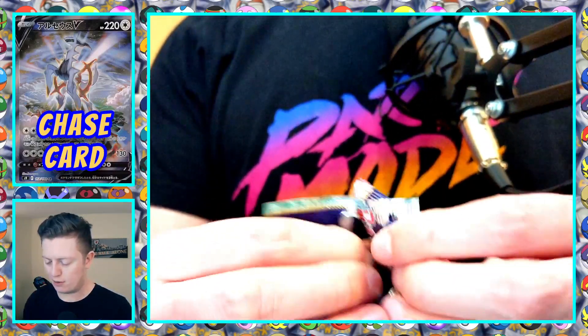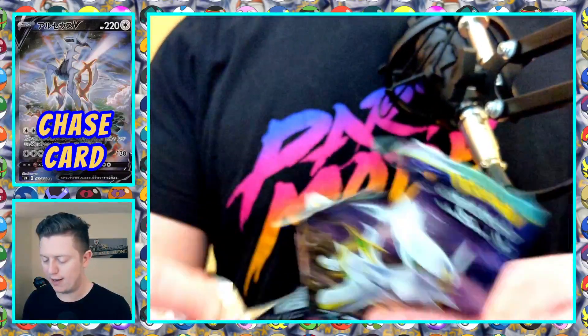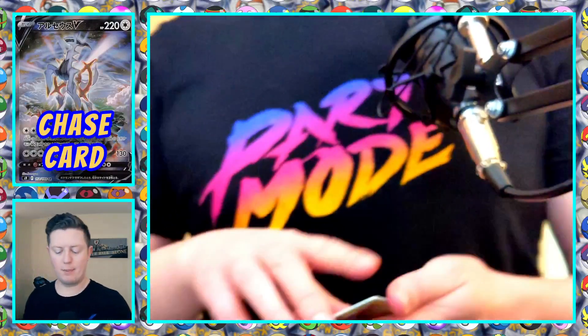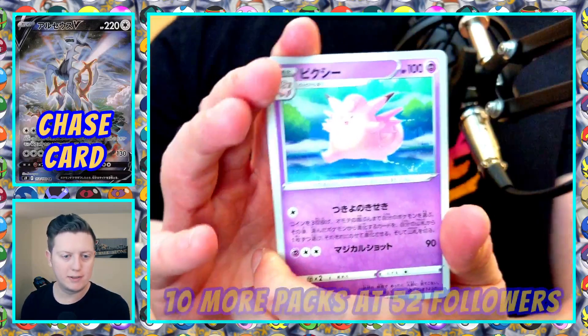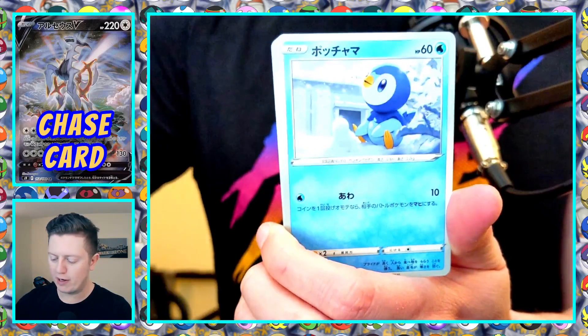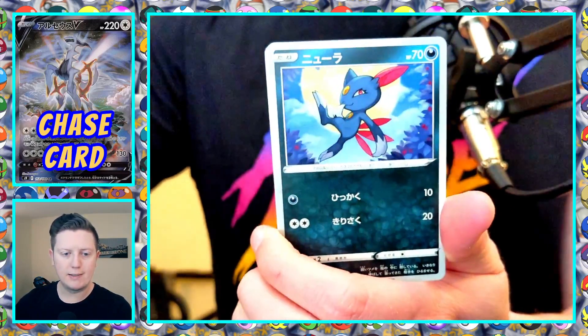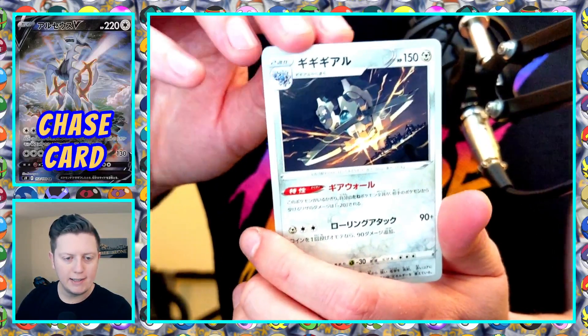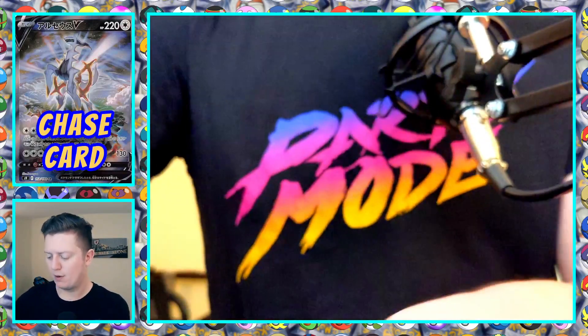VGC Series 12 also started today. For those who watch VGC content, I've got a Rayquaza Zacian team that I built myself, so excited to test that out in ranked battles. I'll be doing some battles tomorrow on stream and testing tonight. We've got Clefable as our rare, a Sneasel, and this is Klingklang — got Klingklang.